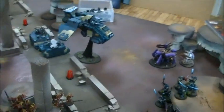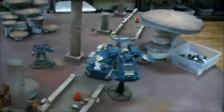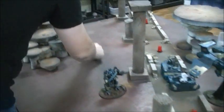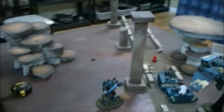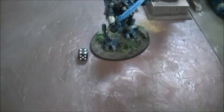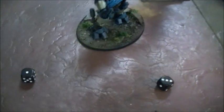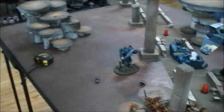We'll start off with the Twin-linked Multi-Melta on the Soul Grinder. He gets to do this because he has Powered Machine Spirit — so even though he went over 12 inches, which wouldn't normally allow him to fire, he's within Melta range. I'm going to try and take that Soul Grinder out right now. Ballistic Skill 4 and he's Twin-Linked. That's a miss — Twin-Linked — that's a hit. It's armor 13 on the front. Roll a 12, so it bounces off. Soul Grinders are armor 13.